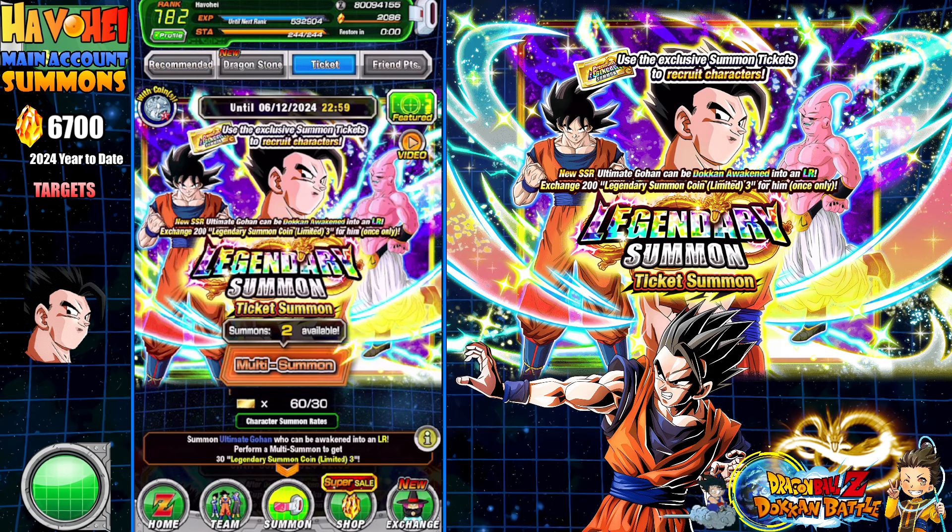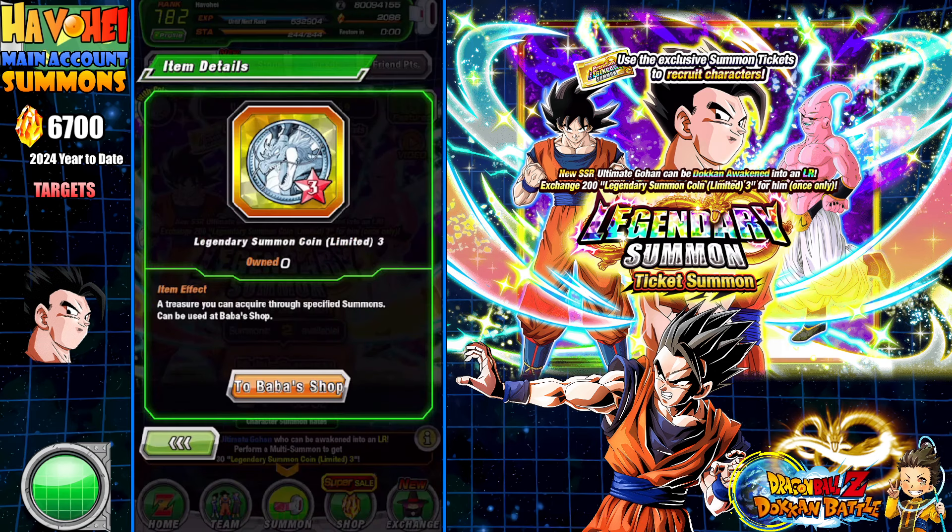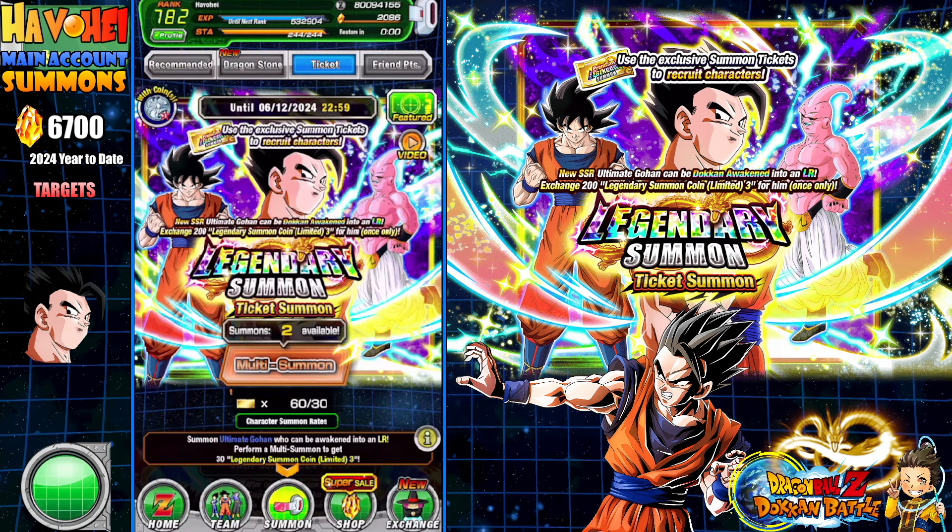Last time I did this — I think it was Ribrian or someone — I made a mistake and did the tickets after the fact. I didn't think we were gonna get silver coins, or teal coins, whatever color this is. I did not know that, and I wasted a lot of Dragonstones using those coins for the pity system.